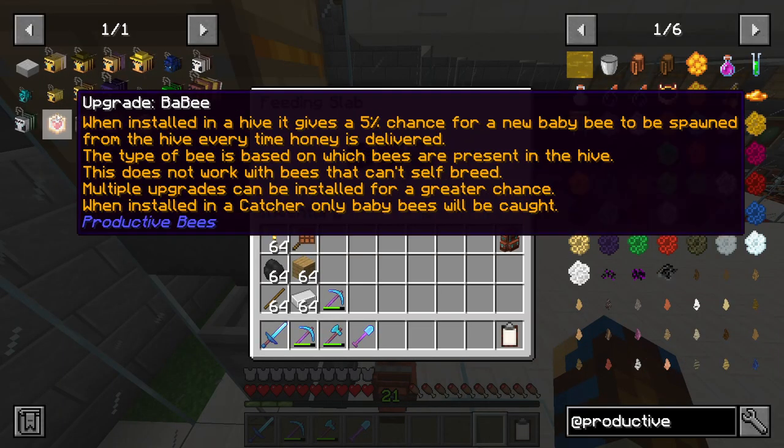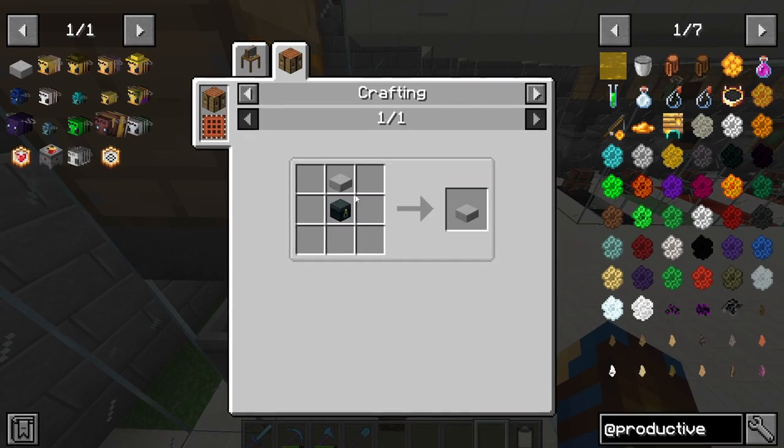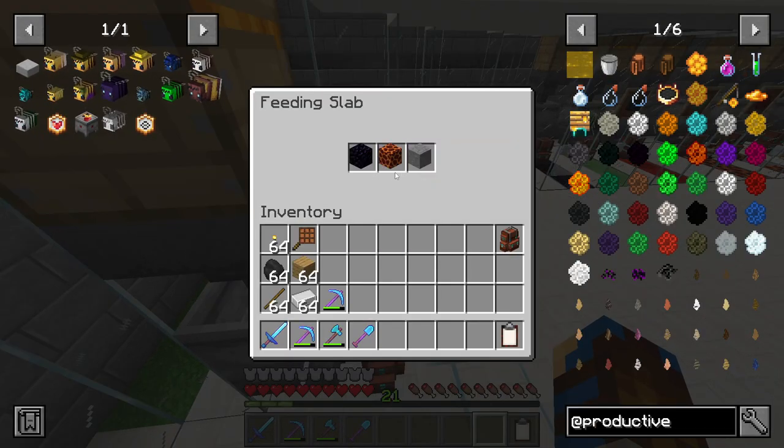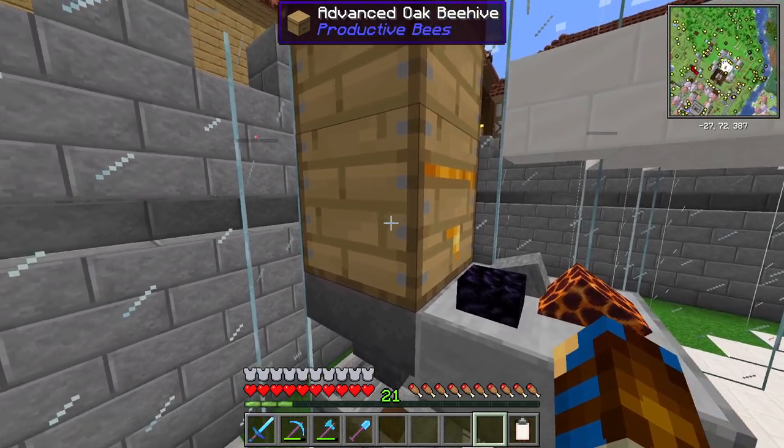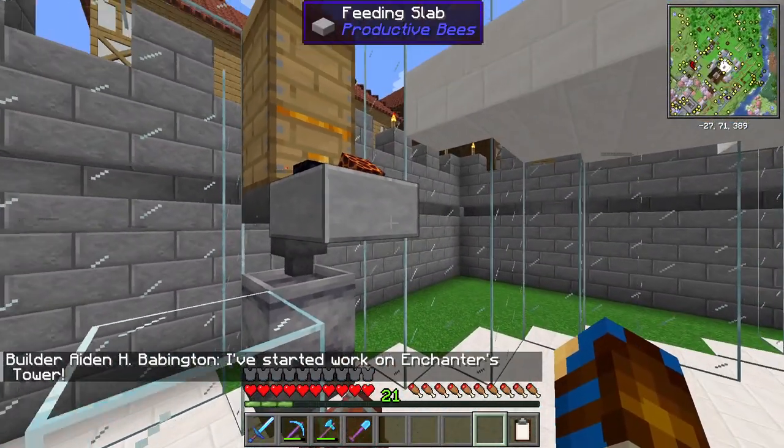This is a feeding slab, another block which I've come across, which is ridiculously easy to make. You just stick the food for the bees within it, which then goes in front of the beehive, and that's pretty much the whole system there.